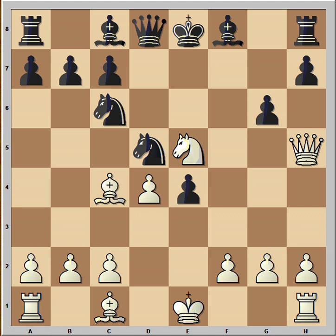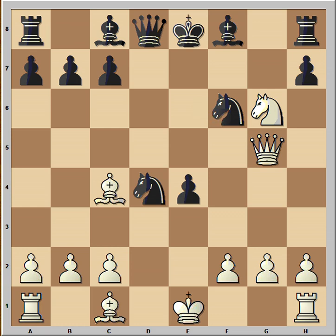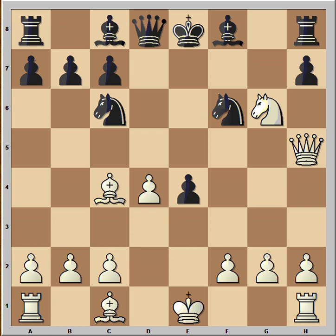Well, Ng6 was played — the Knight would like to capture the rook and it would be a discovered check — but Black played Nf6, and that is a bit of a problem for White. Because the Queen is under attack, and if White plays Qg5 for example, then Black can continue and Black is better. In fact, Black is better in all variations but one.